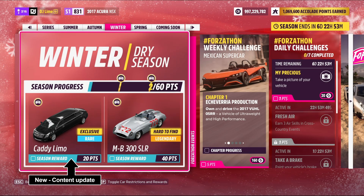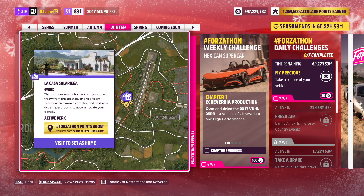Welcome back to another Forzathon weekly challenge. If you're new to this series, I'll be showing you a basic run through of challenges that earn you Forzathon points. You can also double your rewards if you own the house location on the map, which is located near the Teotihuacan ruins.